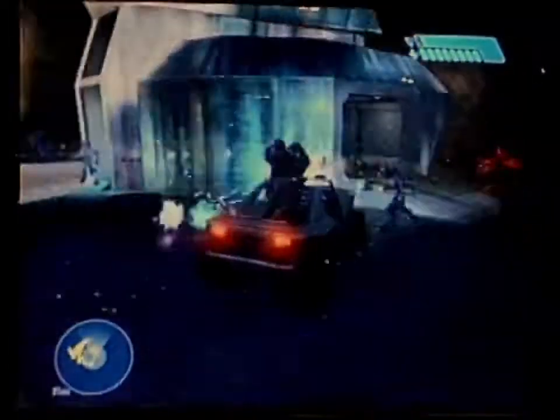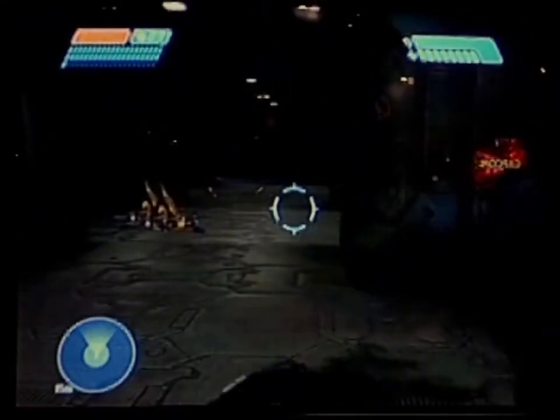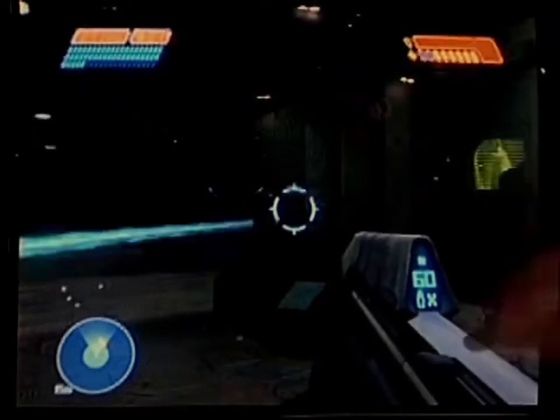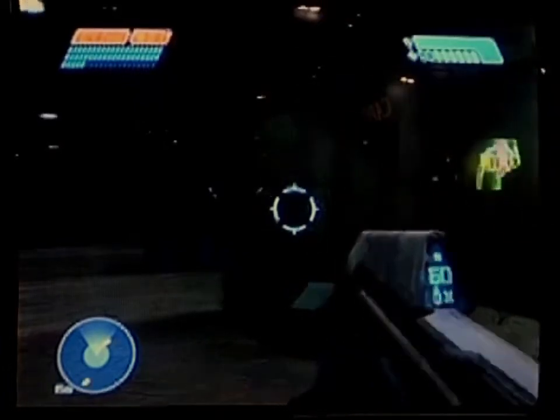They're coming to take over this structure — they claim it's one of their own bases. So basically we're going to infiltrate commando style. Set up our chaingun, hop out while everyone's distracted, and lob a couple grenades in there. Head inside. My shield is down right now — I have an energy shield in the game. If I wait for a little while, I recharge back up, and now they have to take my energy shield down again before they can actually start hurting my health.